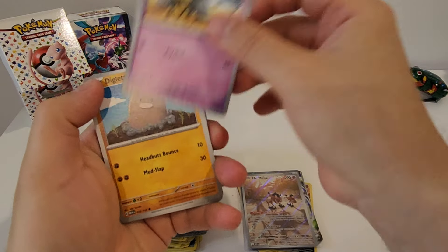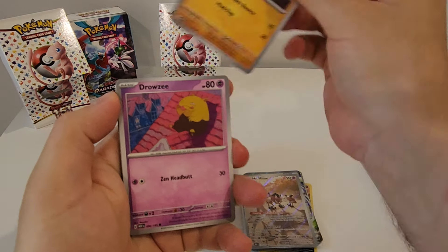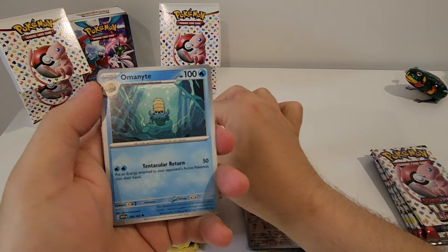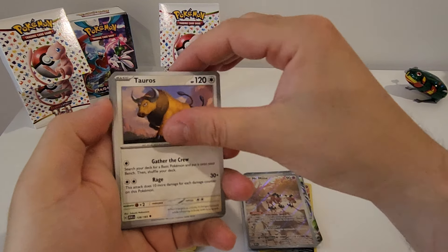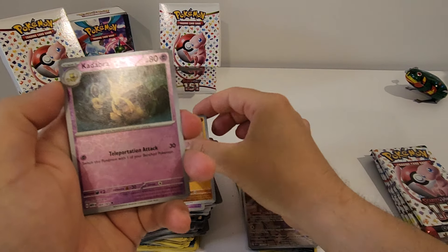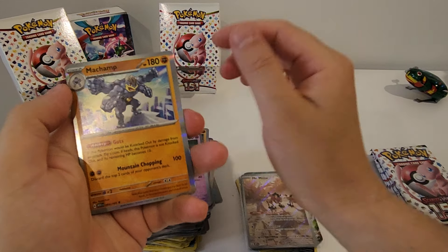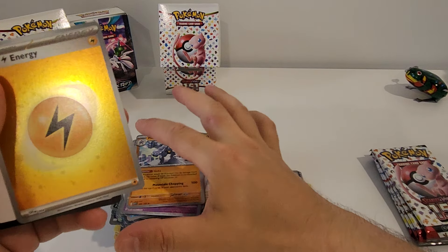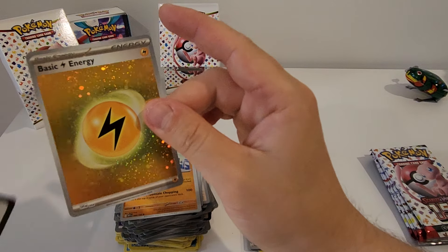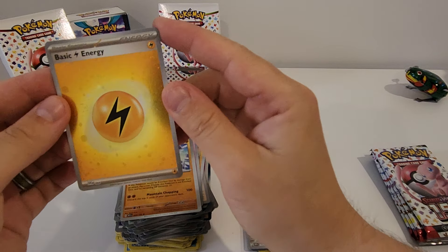Second pack: Abra, Diglett, Drowzee, Bulbasaur, Omanyte, Tauros, Kadabra, Sandshrew Reverse, Kadabra Reverse, and a Machamp Hollow, plus a Holo Energy. Many Holos in this one!